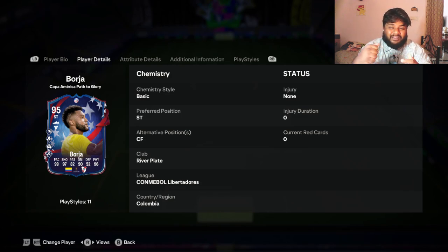Hey guys, welcome back to the channel. In today's video we are going to be looking at another player review — not an SBC nor an objective card. This is the Michael Borja card released in packs, which I packed. We've been focusing a lot on the Euros and haven't focused much on the Copa America side of Path to Glory. Colombia are in the finals as well, so it's only fair to review a Colombian player. This is Michael Borja, 95-rated striker.